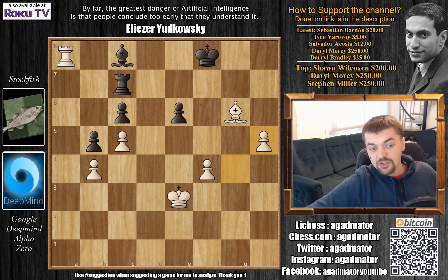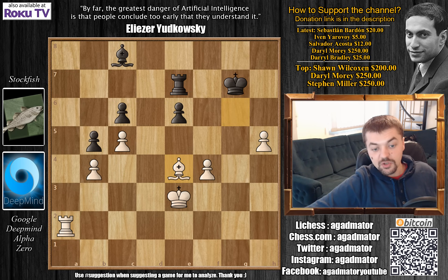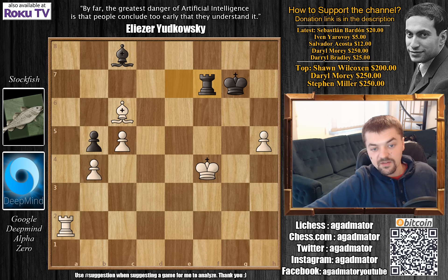G captures on h5 — now Alpha is up a pawn. King g7, Rook to a2, Rook e7, Bishop to e4 attacking the c6 pawn, e5 now, Bishop captures, pawn captures with check, King captures, and now Alpha is up two pawns. Rook f7 check, King e5, and this is now only a matter of small technique.